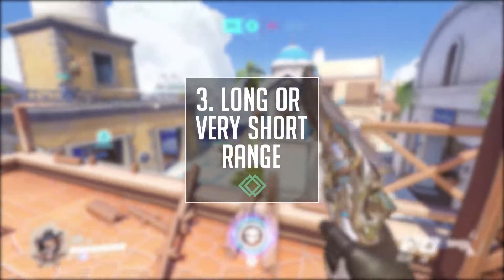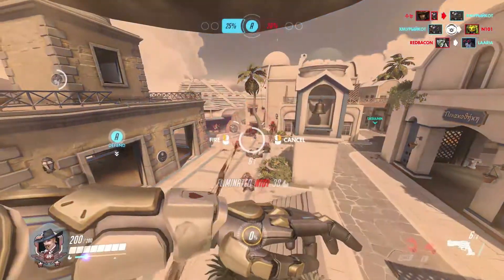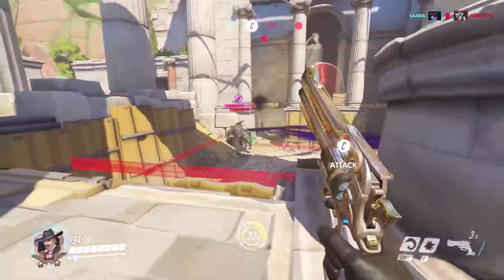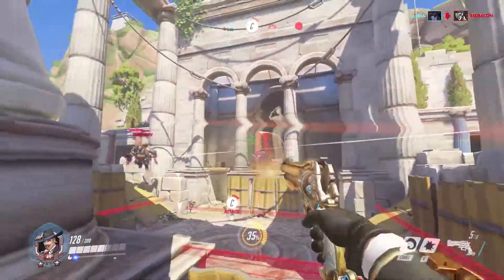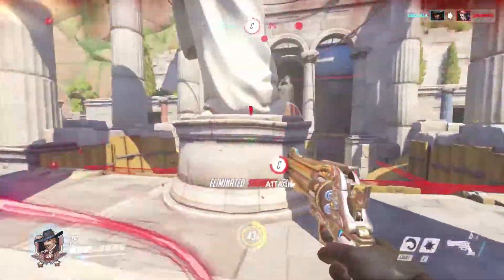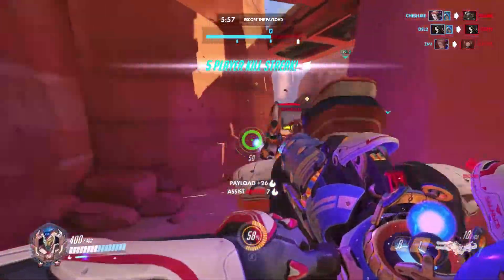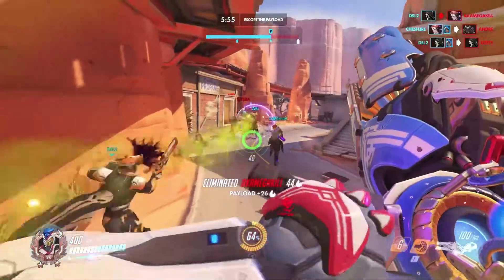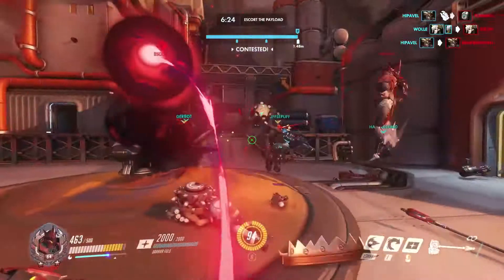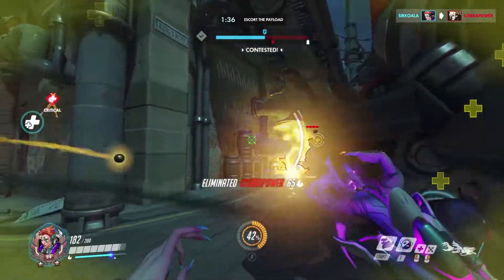Tip number three is take her on from a distance. Moira is a short to medium range hero, and there isn't much she can do against you if you are out of her right-click range. Any hero with a respectable accuracy from longer ranges will be very annoying for Moira, so think Soldier, McCree, Widow or Hanzo, or even Ana or Zenyatta. You can also apply the complete opposite and take her on at extremely short ranges and dive her. The closer you are to Moira, the more trouble she'll have tracking your movement and keeping her right-click damage on you, meaning the potential damage she can deal to you is minimised. Basically, if you are in mid-range of Moira, that's where she's the most lethal to you, so try to be either too close or too far.